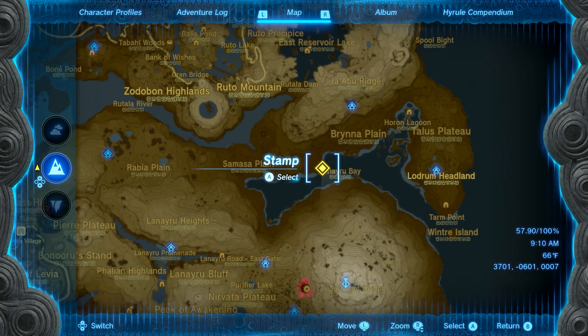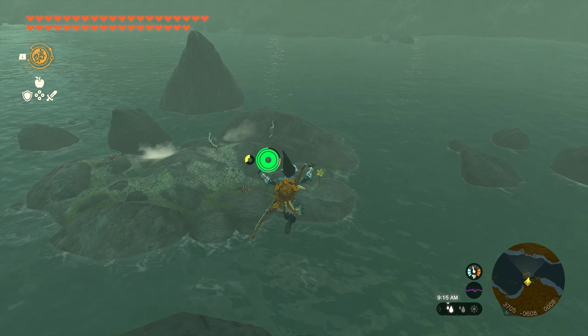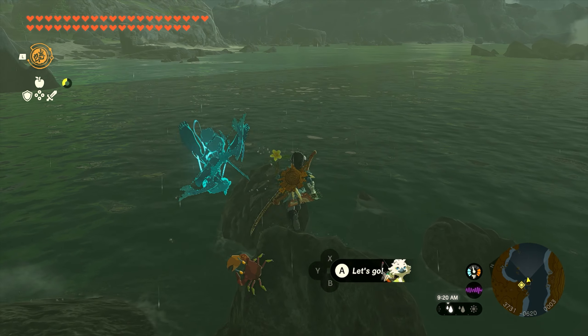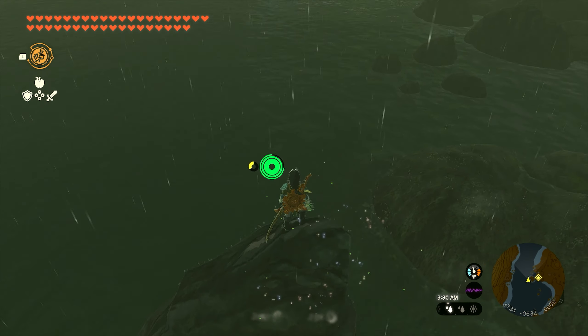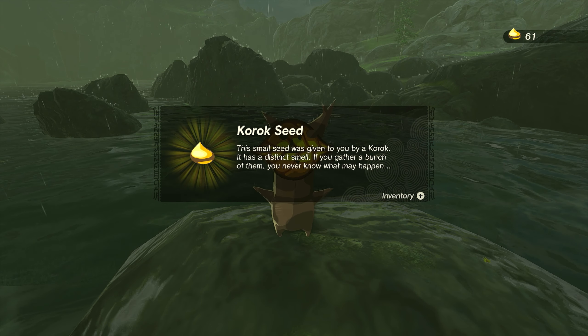Our sixtieth and final seed in this region is also going to be found in the same spot down by the Lanayru Bay. You'll see there's a little island of rocks in the water with a flower on one of them. All we need to do is run into that flower and follow it around the rocks — it's eventually going to lead you up to the tallest rock in the water. Climb to the top, grab that one, fly back to the start, and the Korok will appear. You'll get seed number sixty.